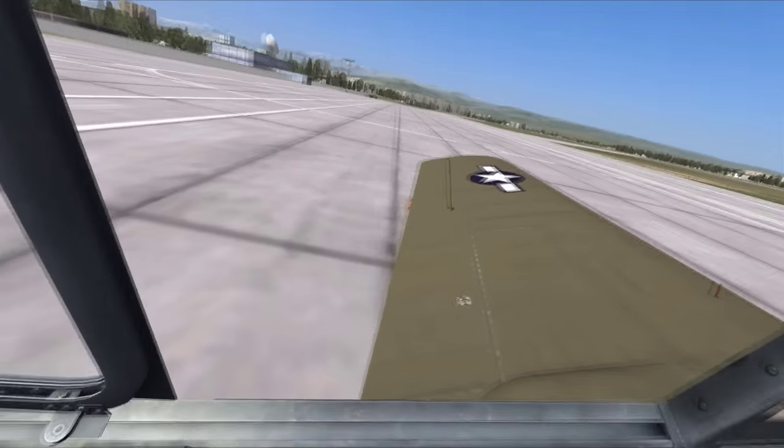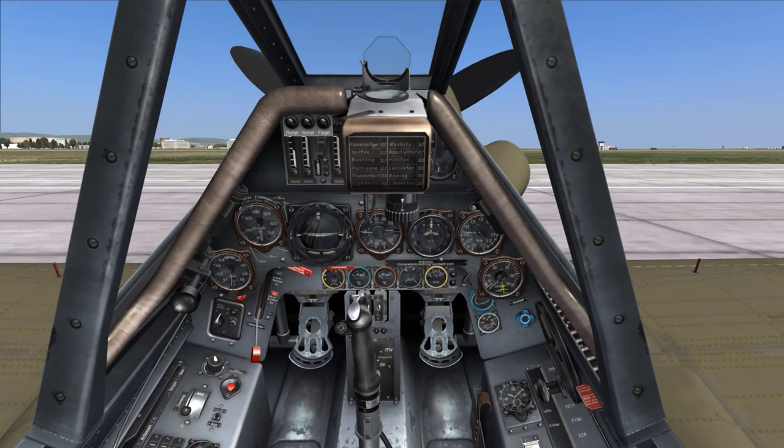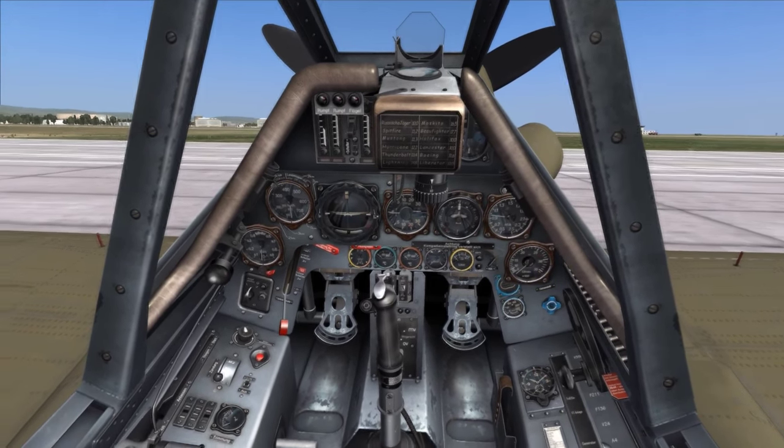We'll enable the oxygen, which is the blue-handled valve on the front right portion of the cockpit. At lower altitudes the oxygen is not needed, but if you're flying at any sort of altitude, you want to make sure it's enabled.